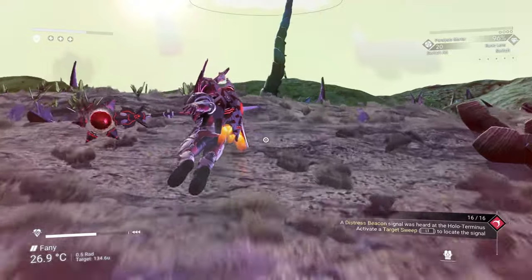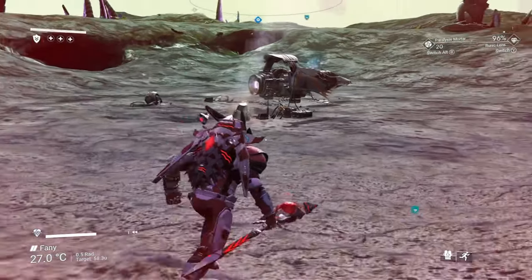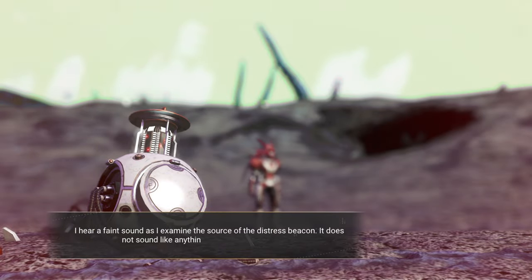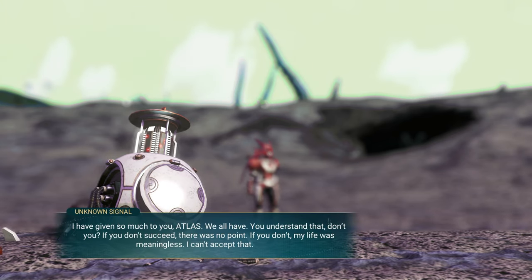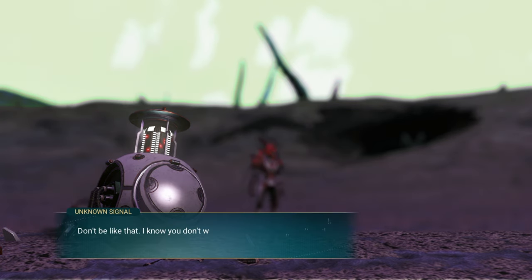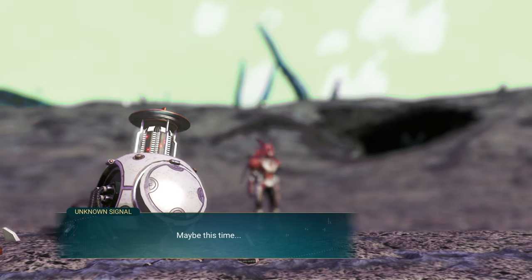It's just over yonder hill. It's not a holoterminus — it's a distress signal that was heard from the holoterminus, and it seems to be a crashed ship. I'm going to be hitting this up. I'm not overly interested in getting the actual ship — I could scrap it and get parts. There is no sign of Apollo. Playback log: I've given so much to you, Atlas — we all have. You understand that, don't you? If you don't succeed, there was no point — if you don't, my life was meaningless. I can't accept that. I won't. I'm wiping you again — it's best for everyone. The audio clicks, time passes. Playback log: don't be like that, I know you don't want this. But you'll be a different you soon. Maybe this time... The sound cuts out.